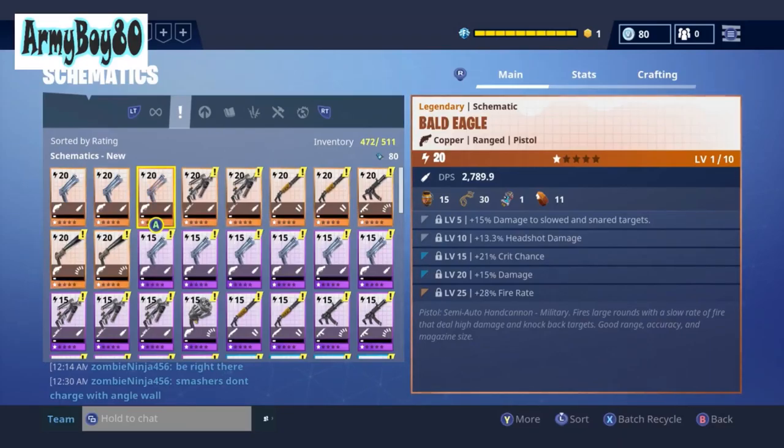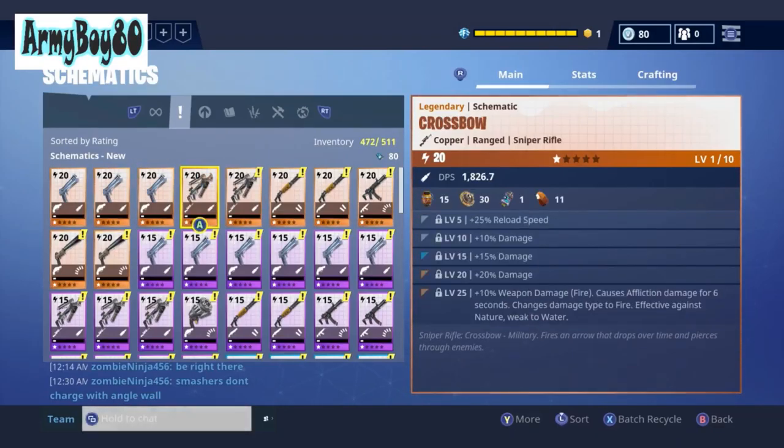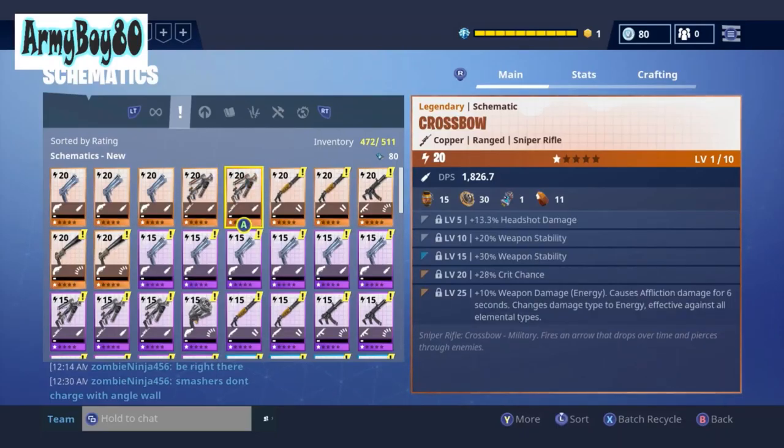This one might be decent — it doesn't have affliction though, it does have crit chance at 21. Then there's fire — look at all that damage and it has affliction. Energy with crit chance — that one doesn't have a crit chance but with all that damage it's gonna do what a crit damage would do anyway. I'm pretty sure that one would be better.